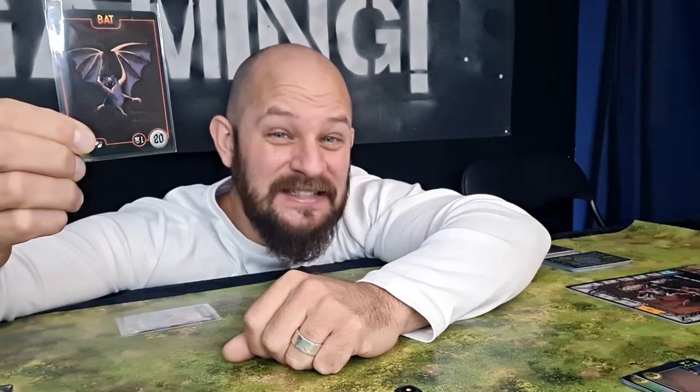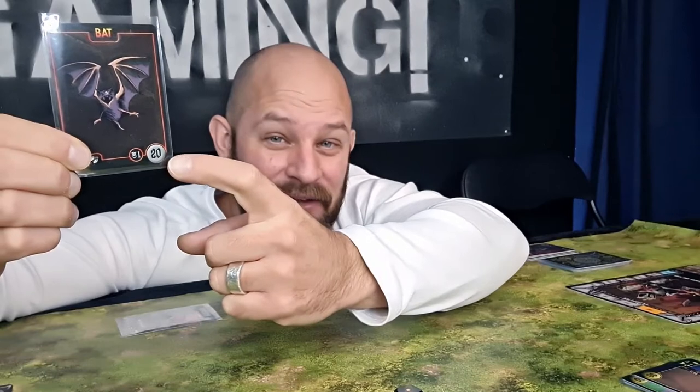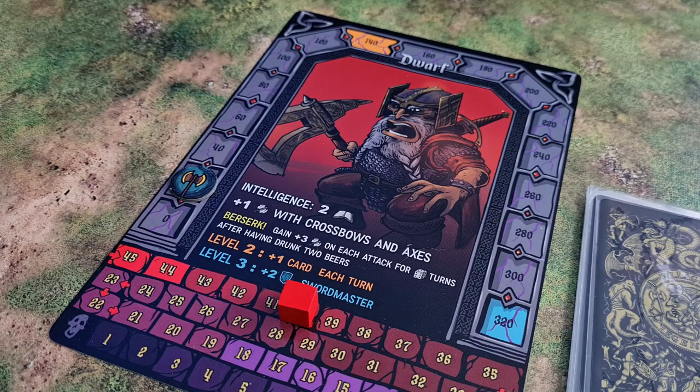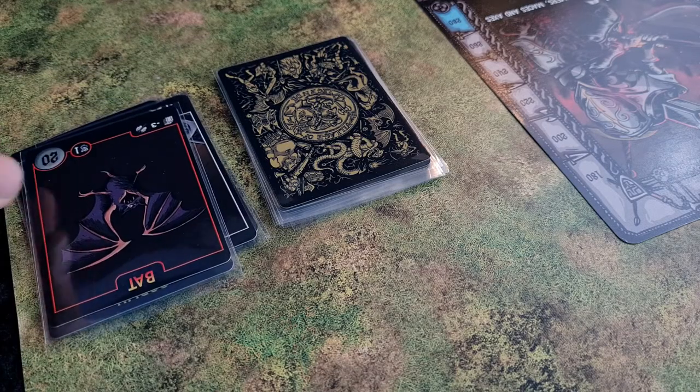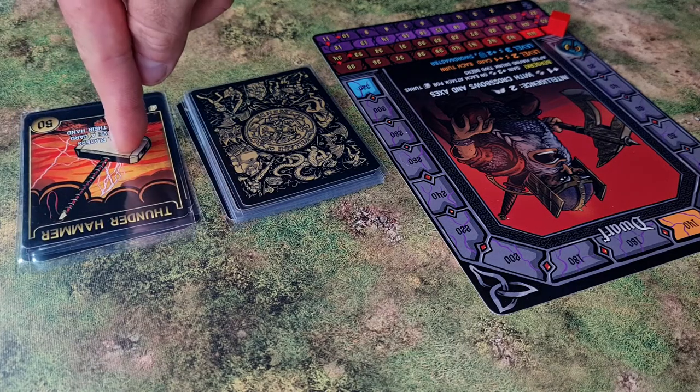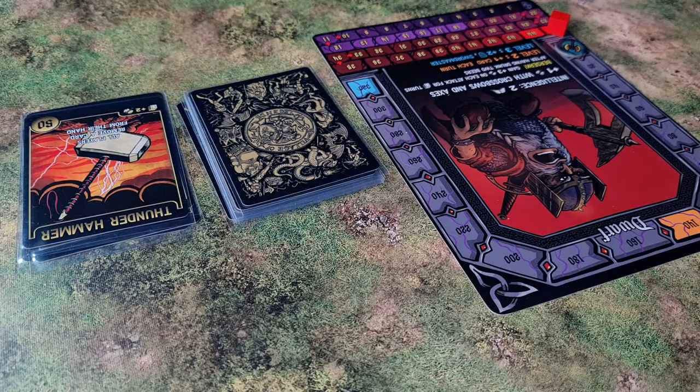Once the monster is dead, the attacker who killed it gets experience points — the market value of the monster in XP. You then move your character token up the corresponding steps on the experience track. On your player board you have stats, with one shown in orange and one in blue. These open up when you reach the required amount of experience points. The defending player puts their dead monsters in the discard pile and the attacking player puts their card in their discard pile. If they have more weapons in hand, they can play those as well.